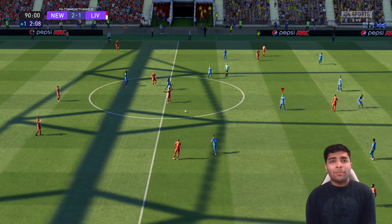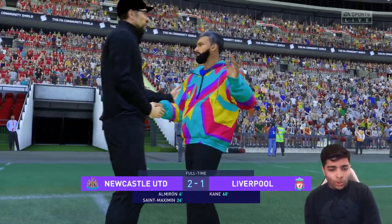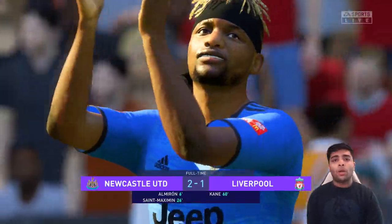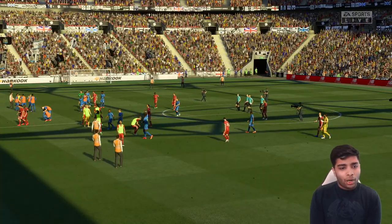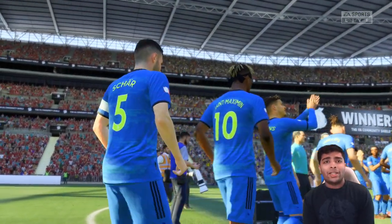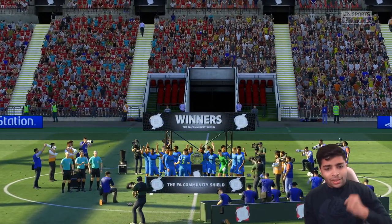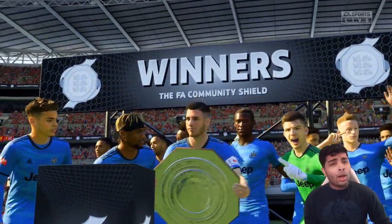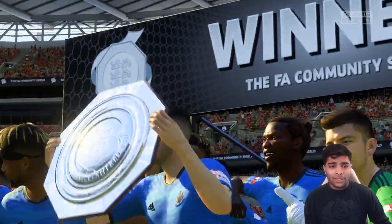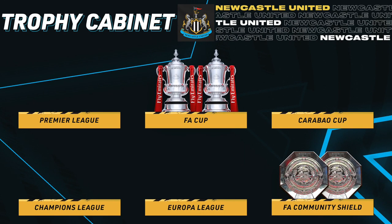The ref blows the final whistle. Thankfully making all those changes didn't cost us — we gave valuable time to the youngsters, which was awesome. Newcastle United win the Community Shield 2-1 over Liverpool. What a way to win another trophy. Almiron's screamer completely settled things for us. We're lifting the Community Shield trophy — that's another one added to the cabinet. Fabian Shah's fourth trophy winning in a couple of seasons with Newcastle. Absolutely brilliant.